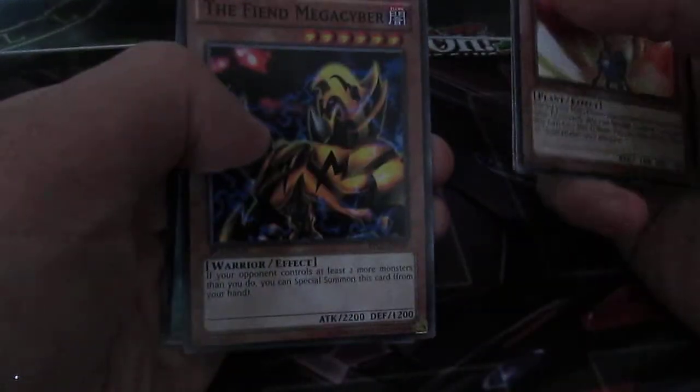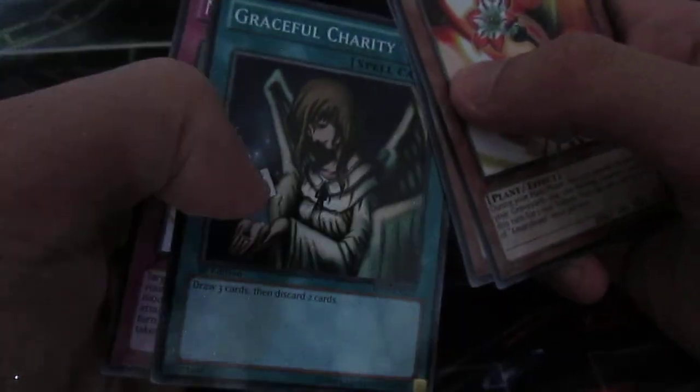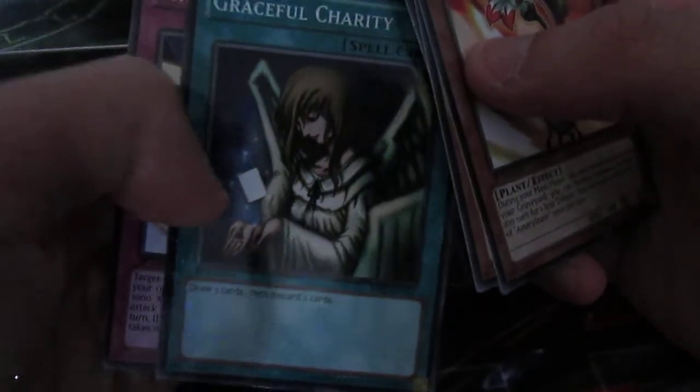We've got Goblin Elite, Fiend Megacyber in Rare, Glacial Charity, and Mosaic Rare. That's interesting. I like it.